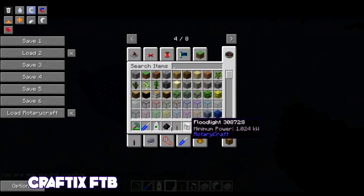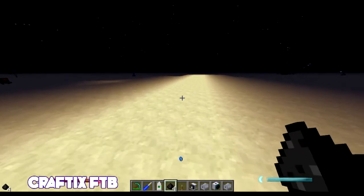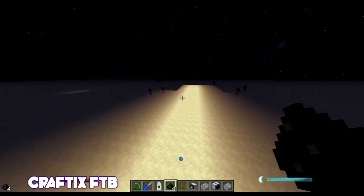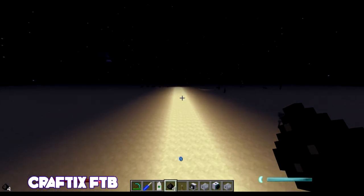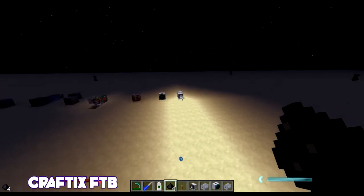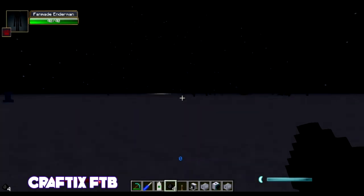If you hold over the floodlight and hold down shift, it shows you the minimum power it needs. The cool thing about the floodlight is the more power you give it, the more it's going to shine. This thing is going to light up a massive area — theoretically just as much as you give it power. This is great for really long bridges or just an insane amount of light. There's nothing in the game that provides this much light.